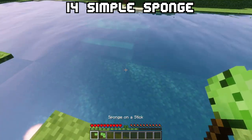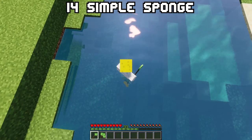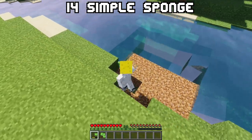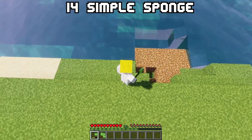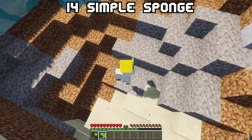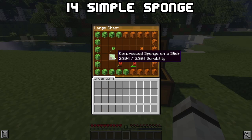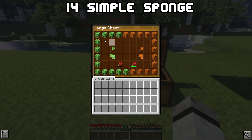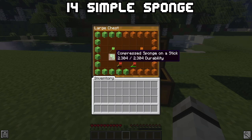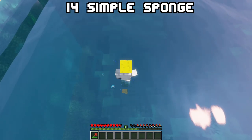These sponges are also available as tools in normal and compressed variants. The normal tool can suck up nearly a 7-block square radius but has small durability, while the compressed one covers nearly a 14-block square radius and has more durability. Both are also available for magma. There is also an energised sponge, but for that you need an extra mod to fill it with energy — like Mekanism — though it only removes one layer of water at a time.